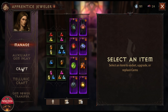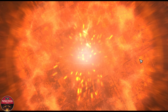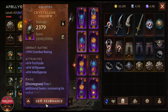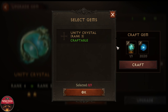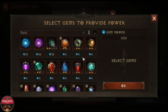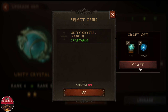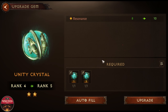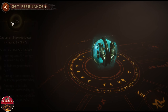I'll craft two copies of the Unity Crystal here — I think I can do that, yes I can. So we craft two of these, and now I can go here and upgrade this. I'll pick one of the gems that I want to break, use this, craft, select, and there we go — select another copy and now I have this at rank five.